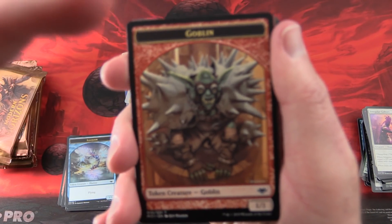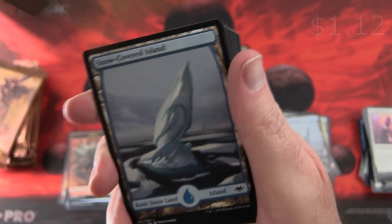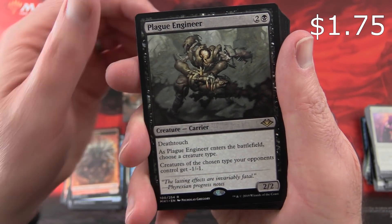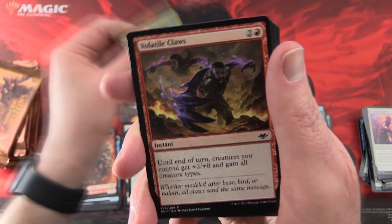Has anyone been able to draft this set? How is the draft experience? We've got a Goblin, a Minotaur, Snow-Covered Island, and a Plague Engineer. Uncommons we have Soul Herder, Throat Seeker, and Rot Widow Pack.